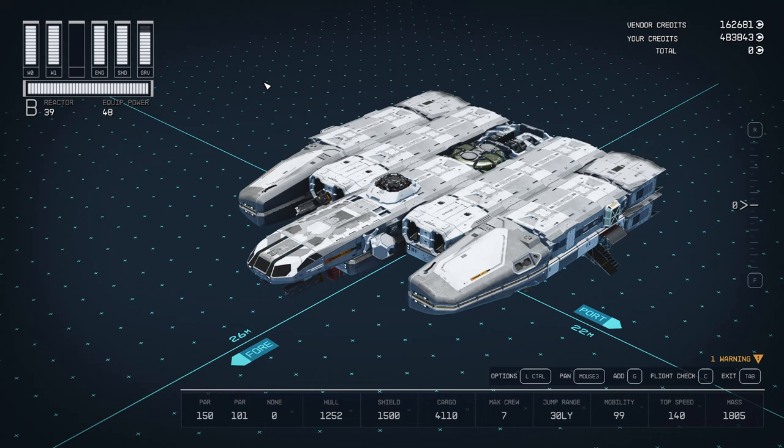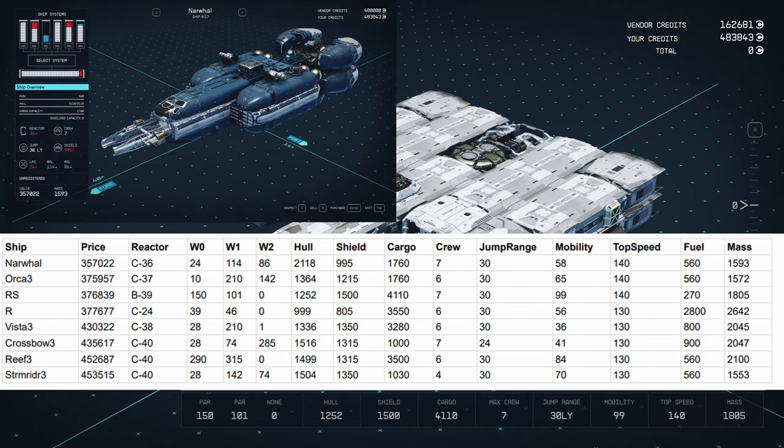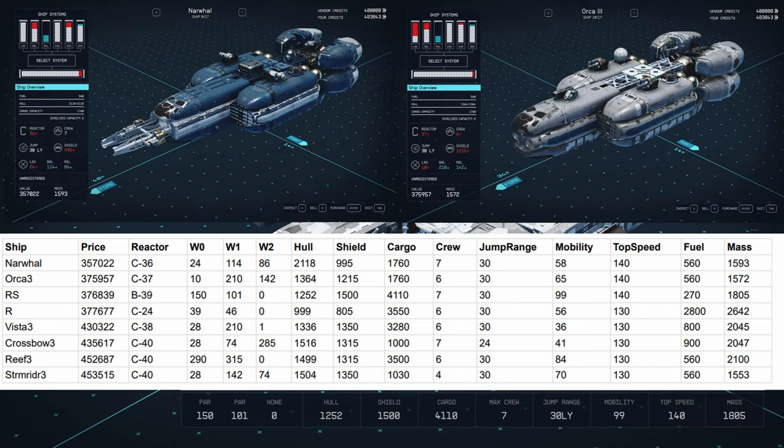Being better than the in-game Kepler R is not difficult because it was a terrible ship to begin with — so beating it in every way is not a high bar. I decided to compare this one to other ships in around the same price range: the in-game Tyo ships, the Narwhal and the Orca 3, are the closest in price. This ship clearly beats both of them — they both have less than half as much cargo, less shield, the Orca 3 has some decent weapons, but Narwhal's mobility is 58 and Orca 3's is 65. This easily beats them.